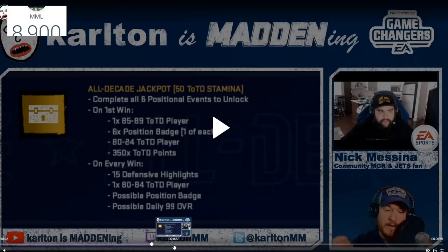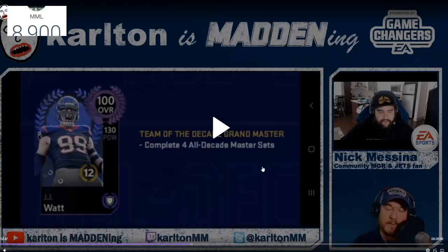Moving to the 12-minute mark: here is the 100 overall - we are gonna see the new master, which is gonna be sick. It's gonna be JJ Watt. I think we all knew this was coming. JJ Watt is gonna be a very sick card and I definitely want that card on my team. Basically how you're gonna get this: you gotta complete four of the All Decade masters, like we saw for Drew Brees. You gotta complete four of those 98 sets, which are pretty hard. But if you do the live events and run them out, and I'll bring you guys a bunch of videos tomorrow when it drops to help you out.